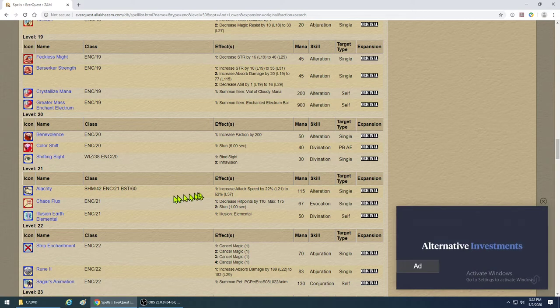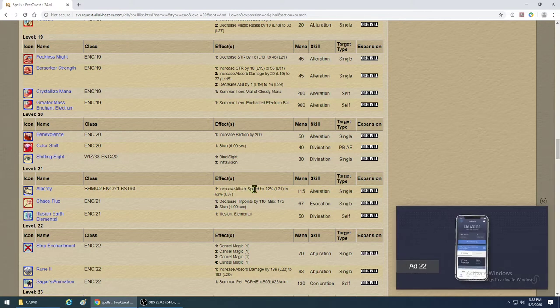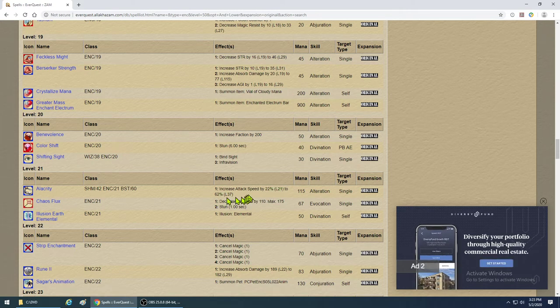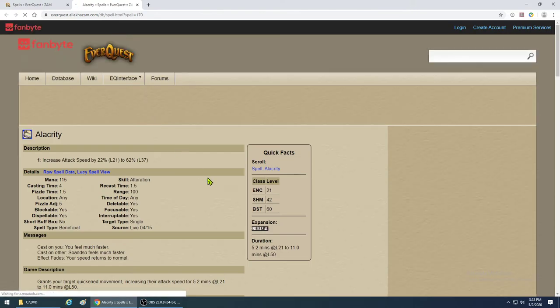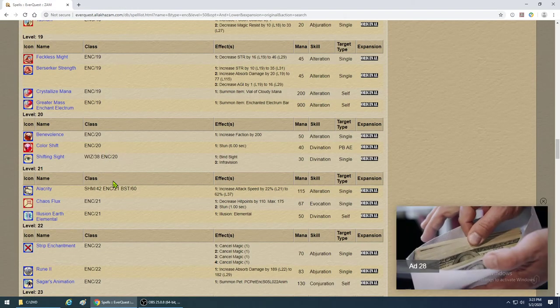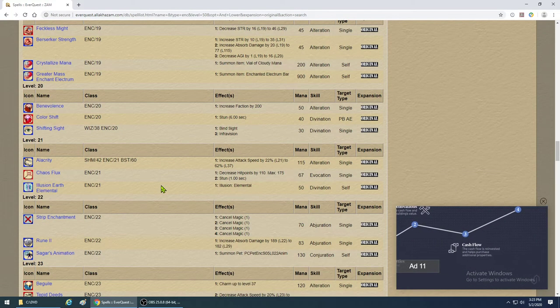If you get Alacrity at level 21 and switch from Quickness, your group will suddenly notice they're swinging a lot slower. Even at level 37, Alacrity only caps at 62% while Quickness has already been doing 50%. I would use Quickness more — you'll cast it more often, but the cost efficiency is better. Be mindful of what the percentages are; in the old days people didn't know, and it was a big deal.